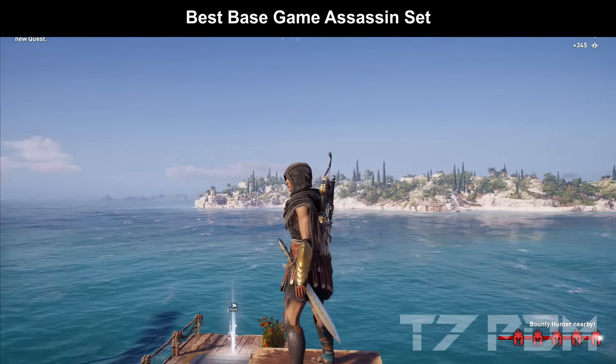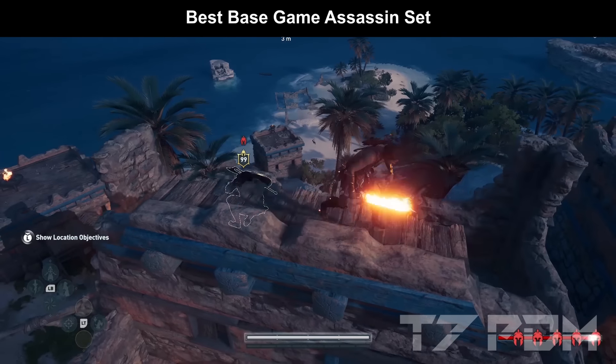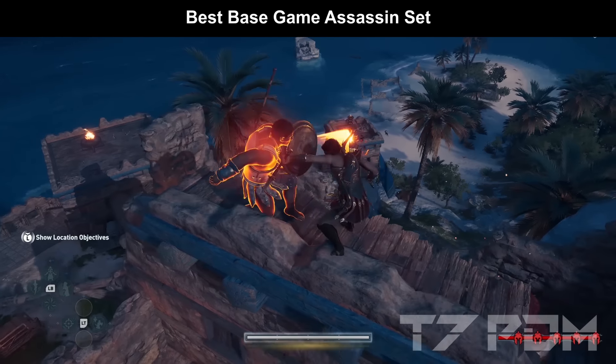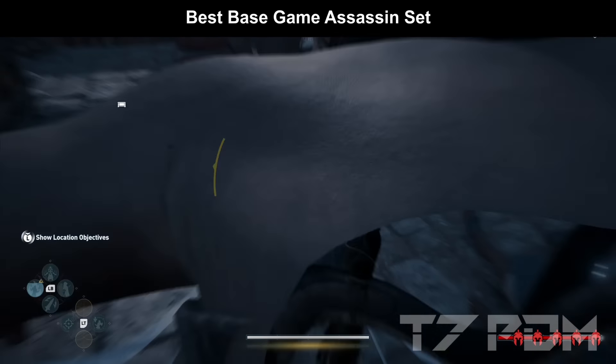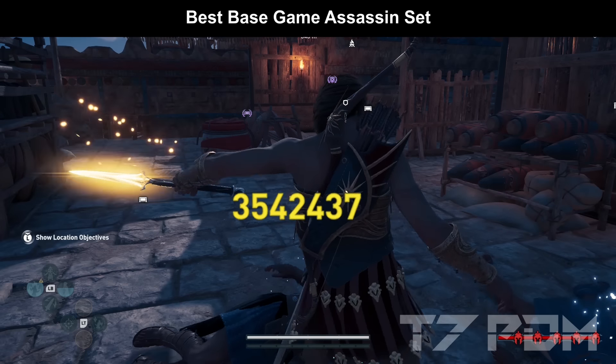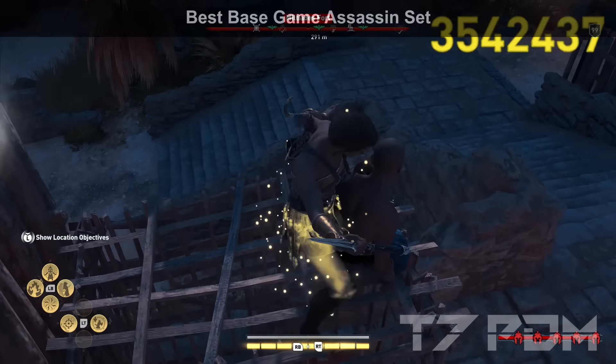The Pirate set is by far the best of the basic three sets. It only has one Adrenaline engraving on the torso, which makes it a near-perfect set. It may not be the best Assassin set in the game, but it is definitely one of the top-notch Assassin sets. For Warrior and Hunter players, you should definitely use the War Hero set in both cases.